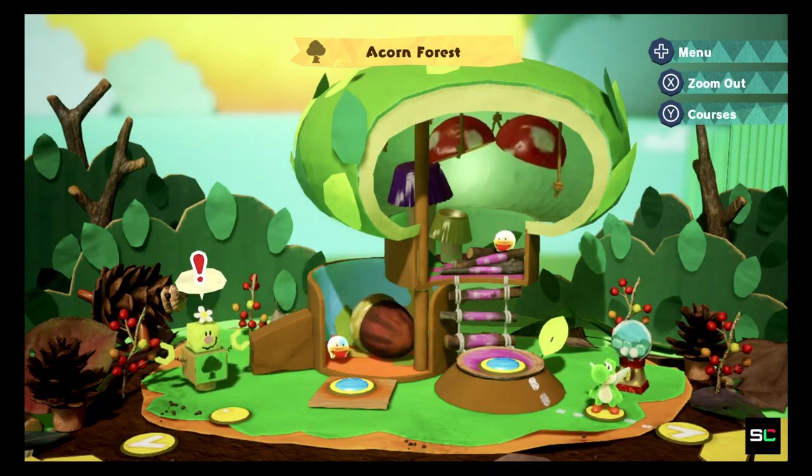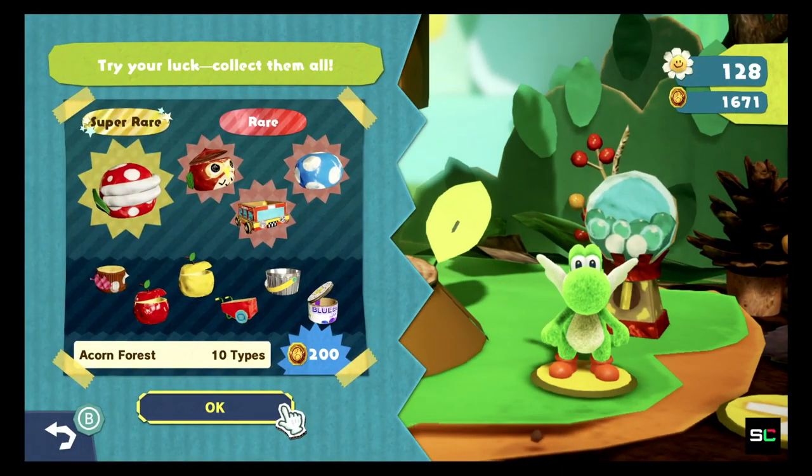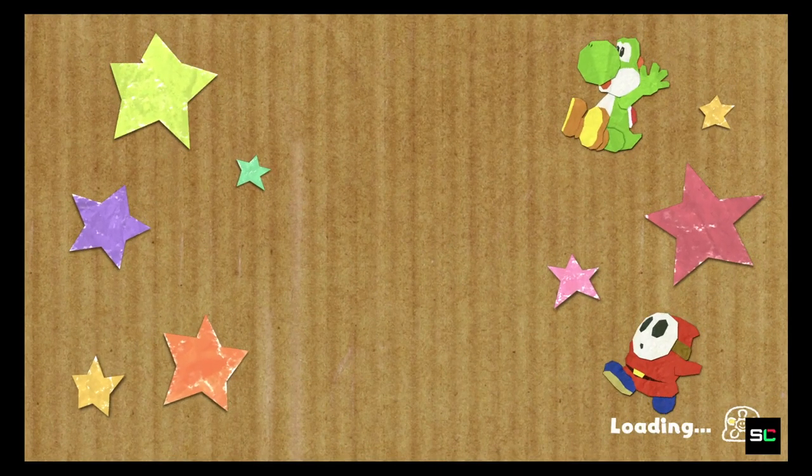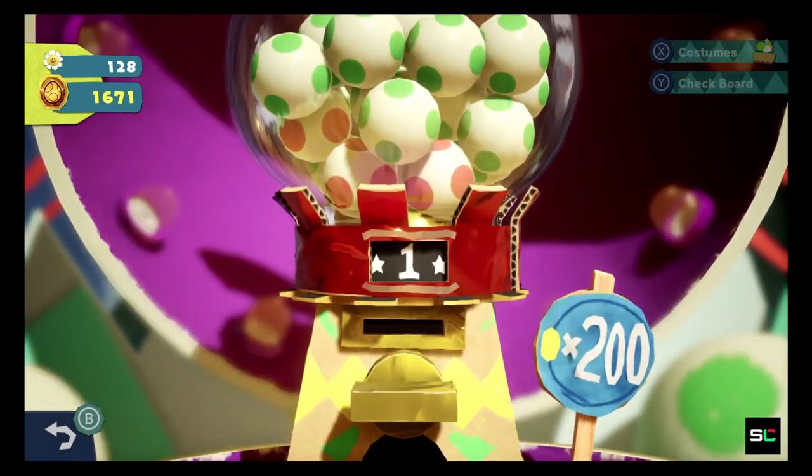Hey guys, Silencio here. Welcome back to another episode of Yoshi's Crafted World with me. And as always, whenever we begin an episode, we basically clear out a gacha. So here we are, we need new clothes. Yoshi has been naked long enough. So definitely let's draw out some capsules from the machine.